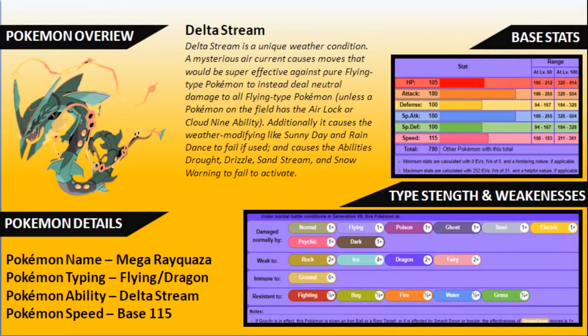Let's get into this first one today — we're going to kick off with a Pokemon overview as we normally do. You can see Rayquaza is a Flying and Dragon type, keeping that typing from its normal form. You're going to have the Delta Stream ability as its new ability once it mega evolves, getting rid of Airlock and being overwritten by Delta Stream. We did cover Delta Stream in our introductory guide, but let's quickly go over it again.